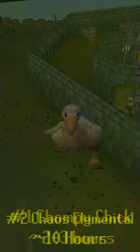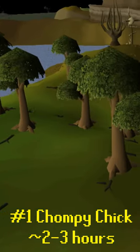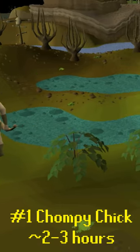And finally, at number one, we have the Chompy Pet. After you finish the Western Elite Diary, this pet can be acquired at a rate of only 1 in 500 from Chompy Birds. That means with some good clicks, you can get this pet in around only 2 or 3 hours. I really wonder if there's someone out there with over 100 of these.